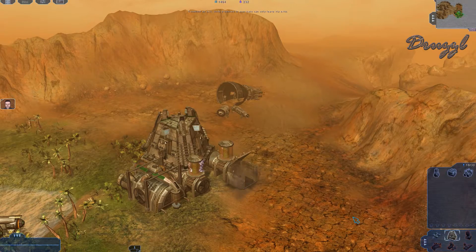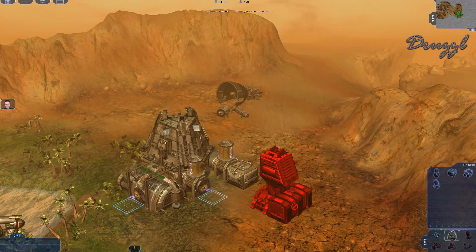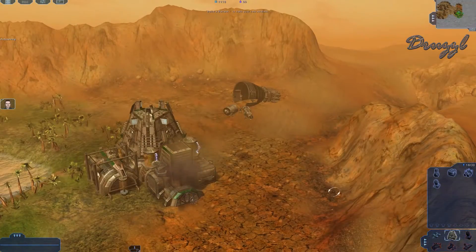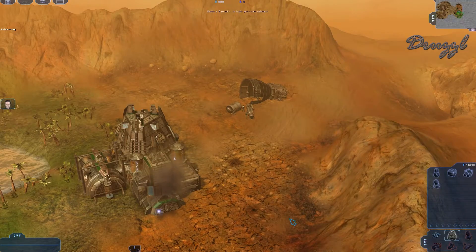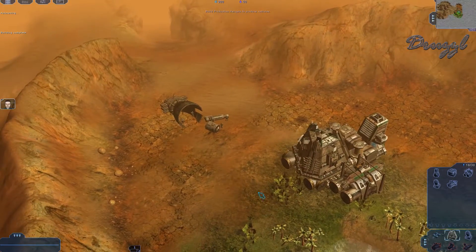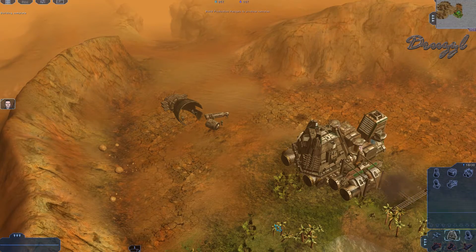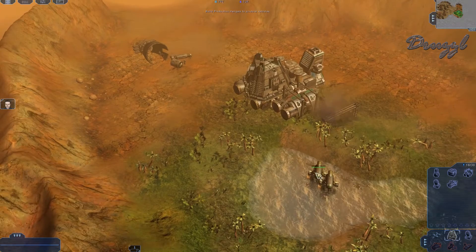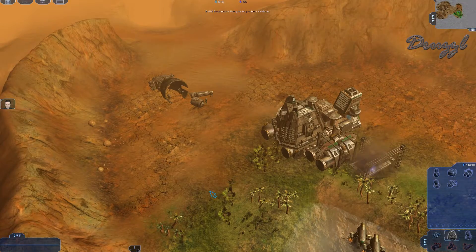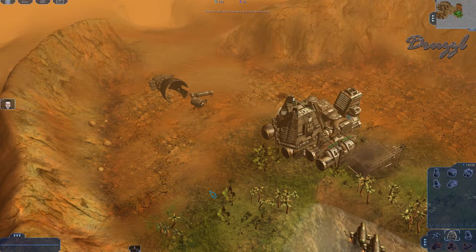We now need a barracks. I love the modular feel of this building system. A prompt says to build production hangers to produce vehicles, so I place the production hanger toward the back. The two harvesters appear to be collecting water — the water count went up. I thought we were going to get attacked but nothing happened yet.